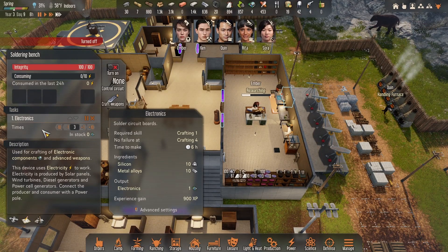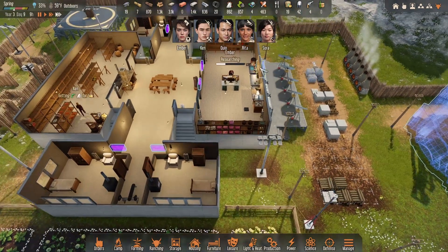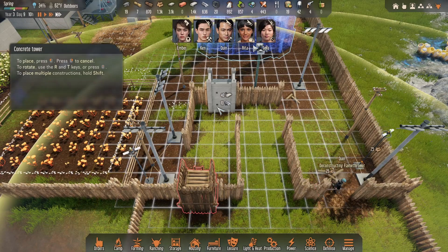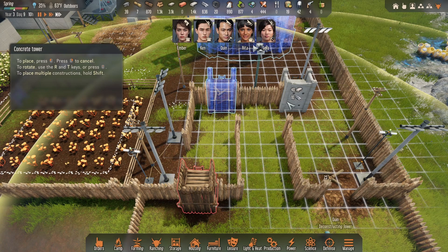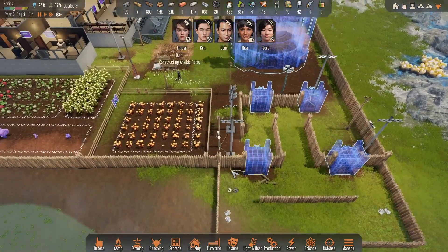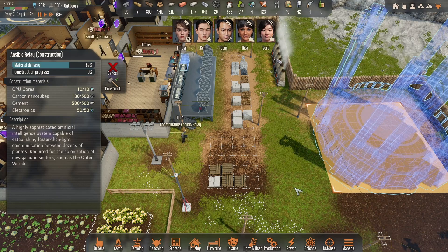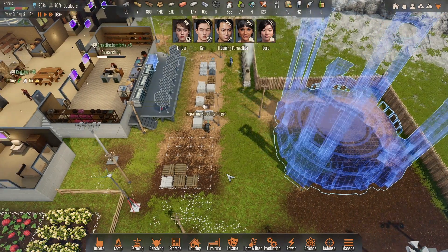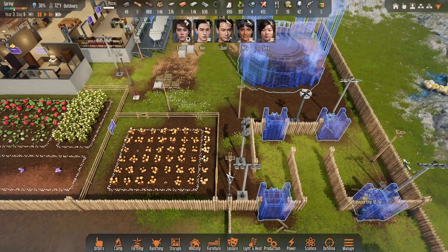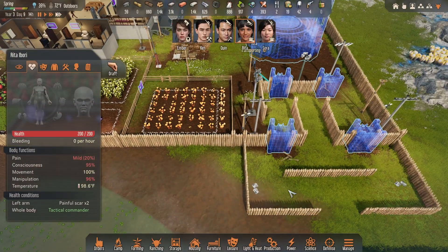We got 105 fuel - we're jamming now, we'll be able to make those nanotubes in no time. Constructing the relay - he's gonna go repair the shooting target. We can get all this wood out of the way. Looks like we got a handle on our food - it's coming in nice.